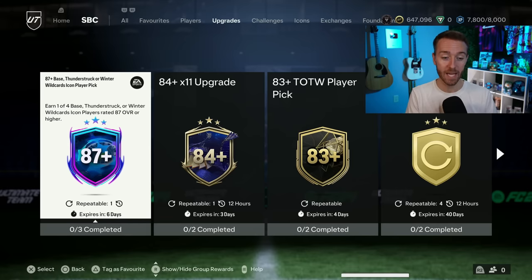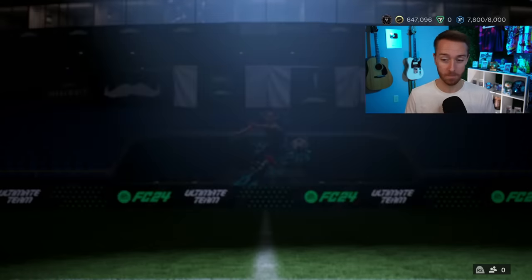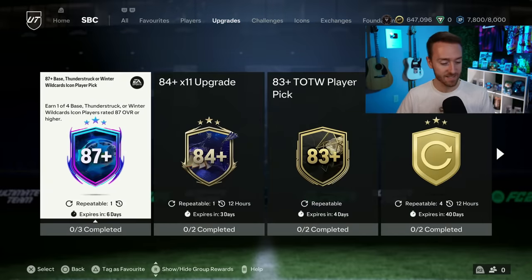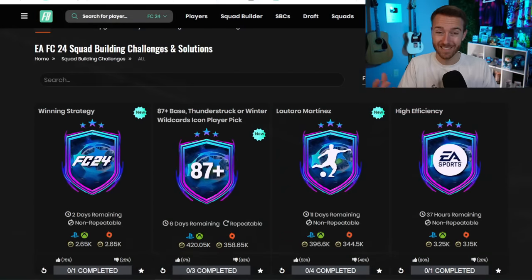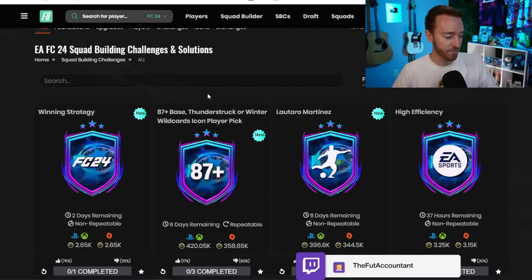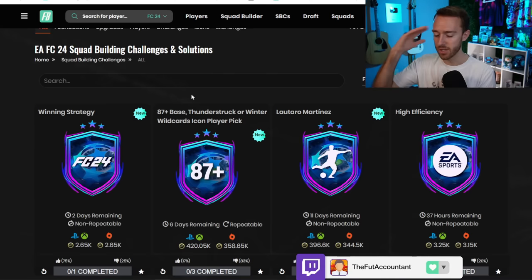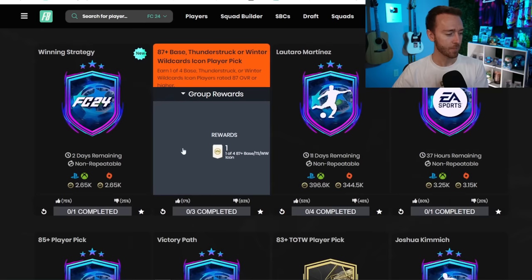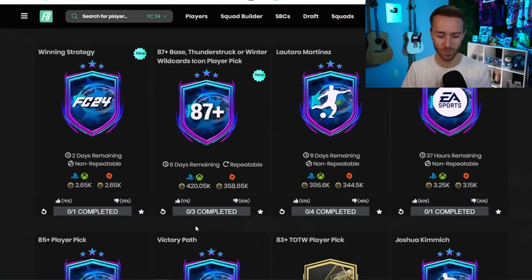The big SPC that dropped yesterday was an upgrade pack — the Icon Player Pick, one of four. It's the same pick we had before but now one-of-four, same price: 86, 86, 87, with Team of the Week. But with 86s and 87s being basically capped, most are extinct on the market. This SPC is very expensive, and we have to shift our thinking coming out of Team of the Year, where we had so much fodder.